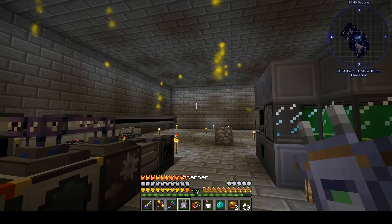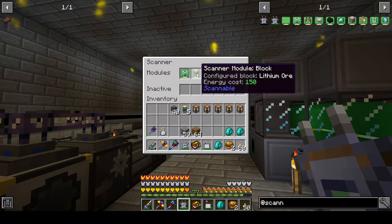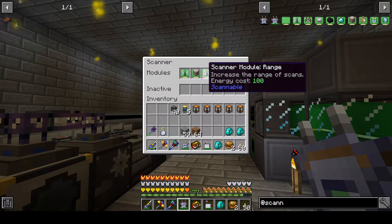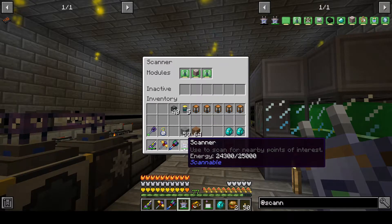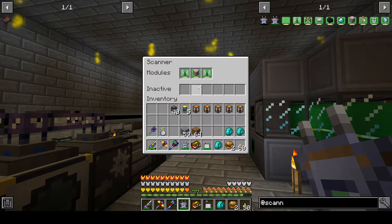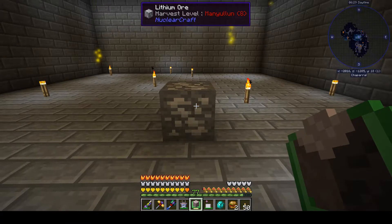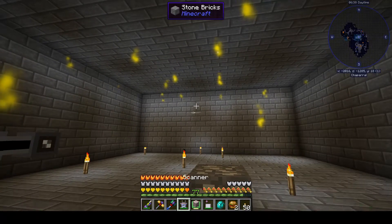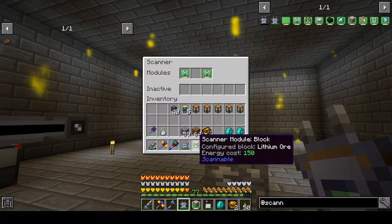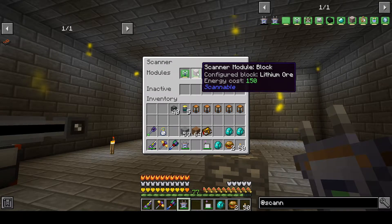I have a scanner module for block and two ranged ones, giving a combined energy cost of 350, and it holds 25,000. It took me a minute to figure out how to scan — before you put the scanner module block in, you hold the card in your hand (not the scanner, but the actual card) and shift-right-click on the type of block you're looking for. Then if you scan over the module, you'll see 'configured block equals lithium ore.' You have to configure the module outside of the scanner and then put it in.